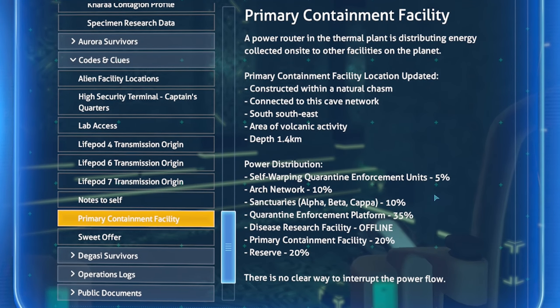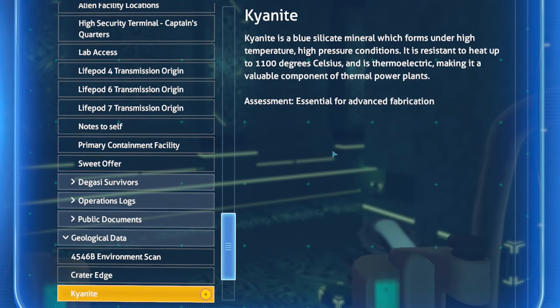Let's do some quick maths: five plus ten is 15, plus ten is 25, plus 35 is 60, plus 20 is 80, plus 20 in reserve is 100. I assume that reserve once went to the disease research facility but since it's offline it's being routed to backup. Very interesting learning how power is distributed from the thermal power plant. There's no clear way to interrupt the power flow.